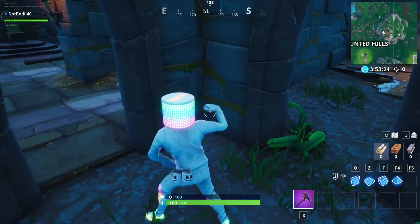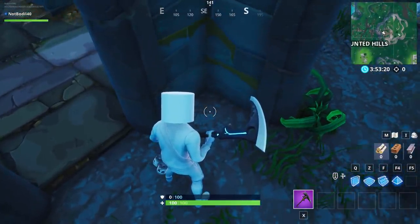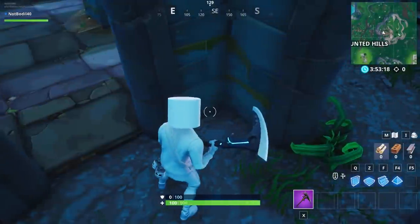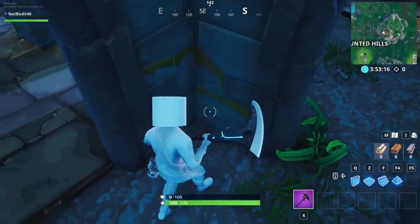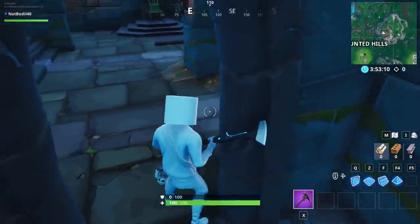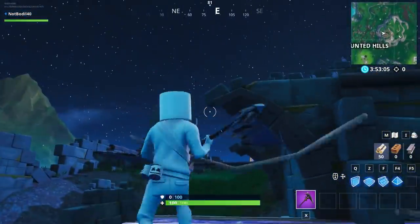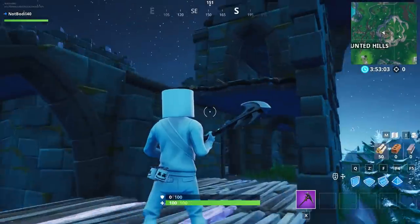As you can see, marshmallow is glowing — that's why we equip marshmallow when we're doing nighttime videos, because marshmallow is probably one of the coolest skins in the game. But anyways, this is gonna be your exact location of Fortnite Fort Byte number 50, accessible at nighttime inside the mountain top castle ruins.